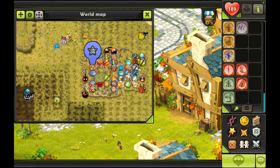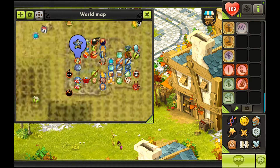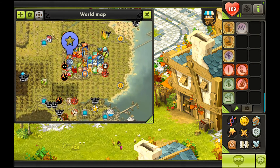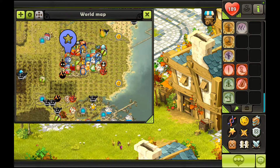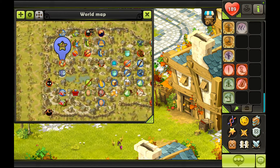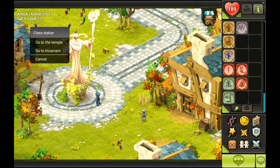Now where to go from Astrub? There are a lot of areas you can go to, like to train or just to explore. I would recommend walking around Astrub and its outskirts — the forest, the meadow — just to see the monsters around the city. Right now we're not going to do that; we're going to go to the bank. Also, if you want to go back to Incarnum, the training zone, you can click on your class statue or any class statue in the city and select 'go to Incarnum.'